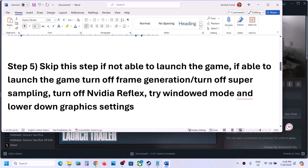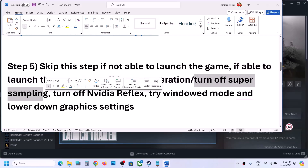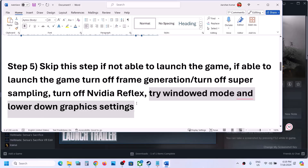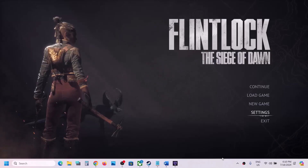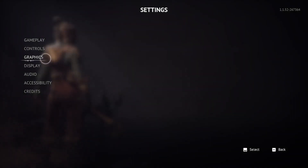The next step: you can skip this if you are not able to launch the game. But if you can launch the game, you can turn off frame generation, turn off super sampling, turn off NVIDIA Reflex low latency, try window mode, and lower down graphics settings. Go to Settings, then go to Graphics.